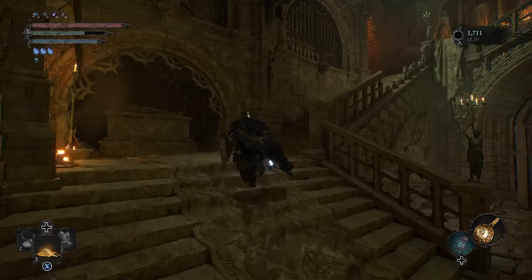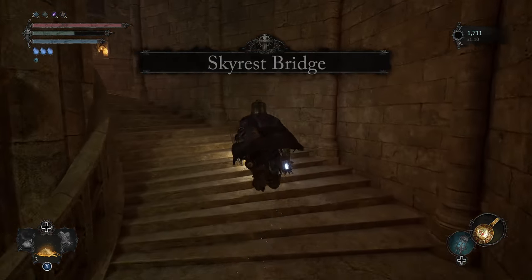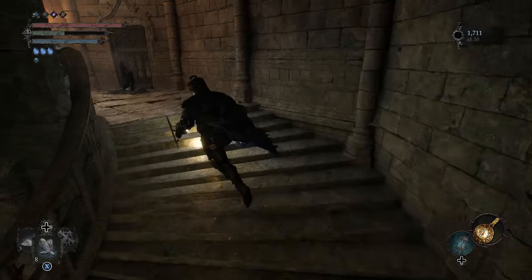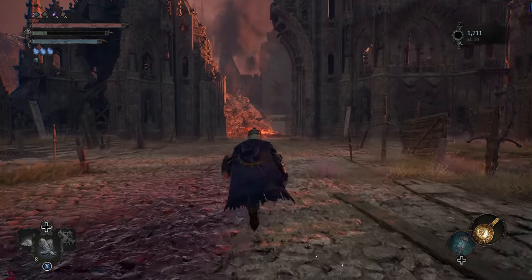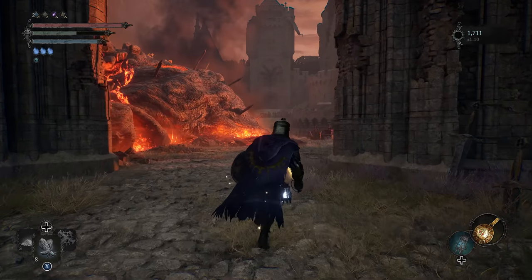So we're gonna just run straight on over to where he's at. It's not too far, but we're just gonna run on over to him and then we'll use a vestige moth to warp on out. Typically he should have been there earlier, but I guess we didn't reset the world state, which was my mistake. So we'll just run on back, interact with him real fast, and then we're gonna continue on from that vestige that we have planted.